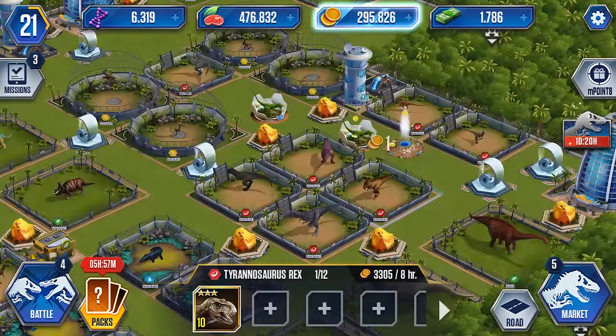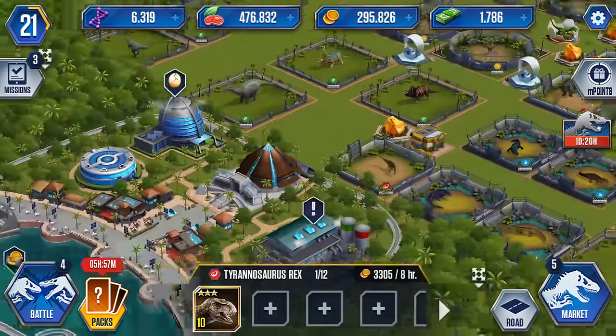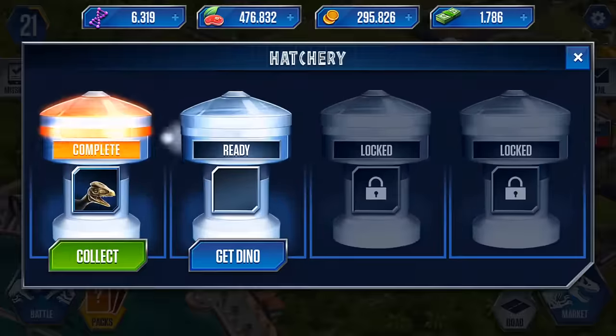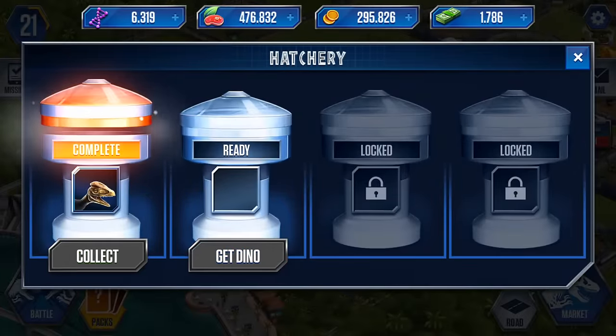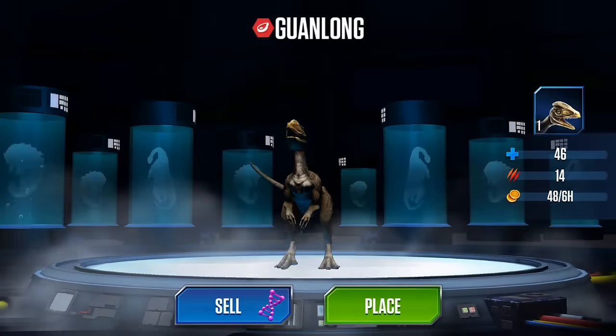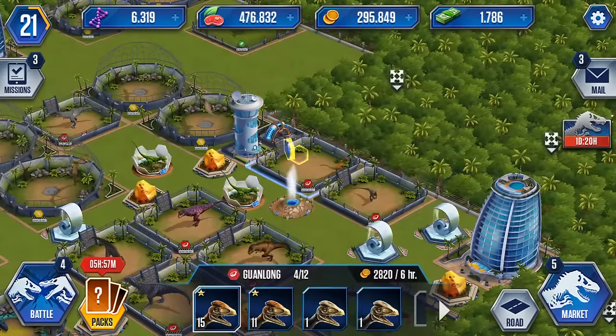Now we've got 400 health and 166 attack at just level 10. We'll have to think about using our DNA points to level up our T-rex - let me know what you guys think about that. We've also got another little guy hiding in the hatchery.